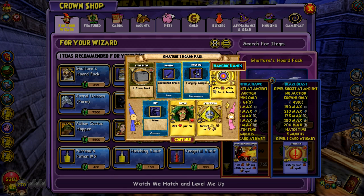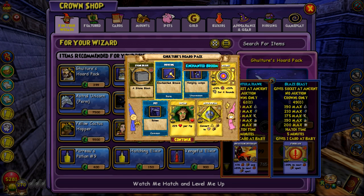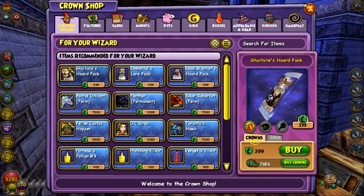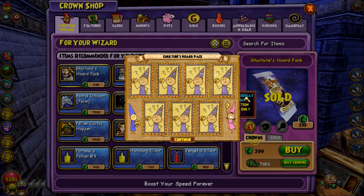Okay, we got a housing lamp, an enchanted broom, a stone block, a pet raven, and another dryad. Nothing good at all. Let's open another one, because why not.